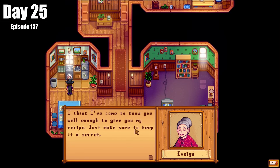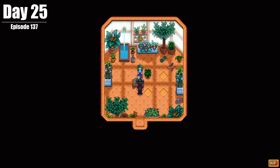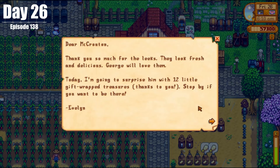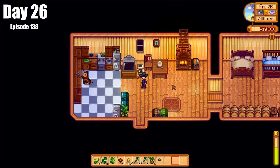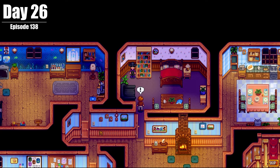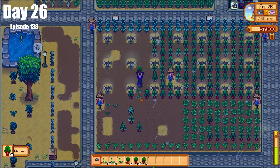On Day 25, we had a cutscene with Evelyn and then one with Caroline, unlocking cookies and tea trees in one day. We also fished a little and got some hardwood for further construction. On Day 26, we got a coffee machine from Evelyn as a result of completing her quest, which gives us coffee every single morning. We visited Marnie to get some shears, had a cutscene with Pierre, organized some stuff, and had a massive rhubarb harvest.